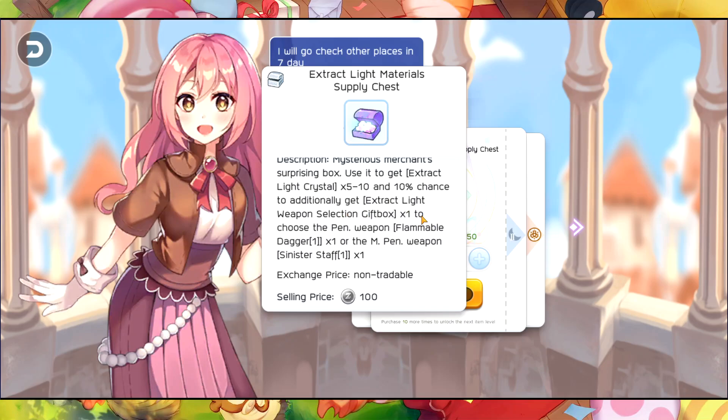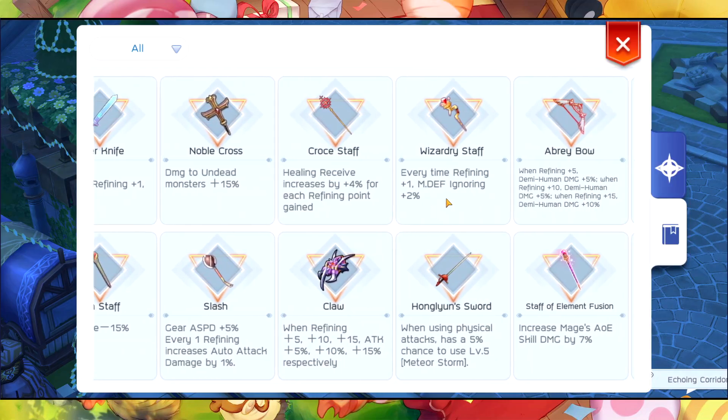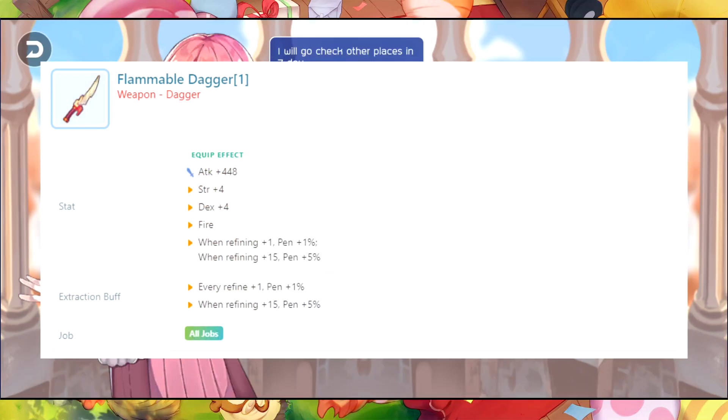From the weapon gift box, you can choose a penetration weapon — the Flammable Dagger — or a magic penetration weapon called the Sinister Staff. I checked these items and found an image from ROM Codex — shoutout to ROM Codex. The Flammable Dagger has an extraction buff of penetration plus one percent per refinement level, so at plus 15 you get 15 percent penetration, and the second line gives an additional plus five percent, making it 20 percent penetration total.